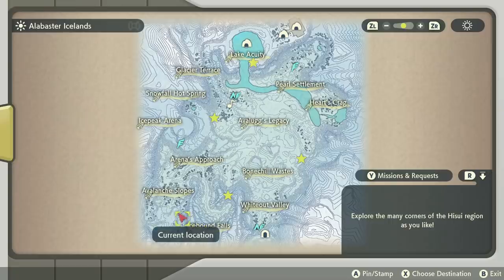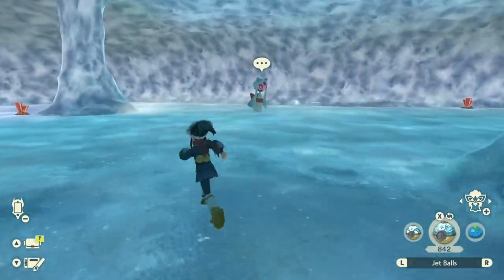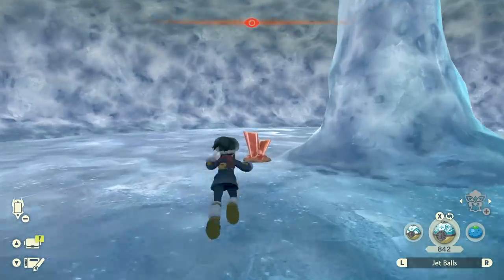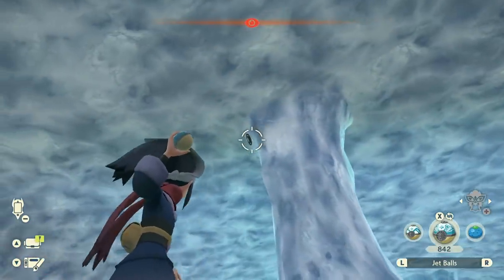And the last one, guys: Avalanche Slopes. Go down into one of the caverns where you'll be able to find an Alpha Froslass — this spawns here pretty regularly. If you go looking at the ice pillar formations in there, you'll be able to find the last Unown sticking at the top. Be careful.